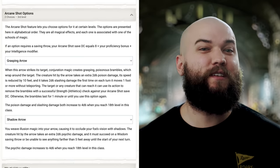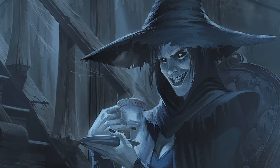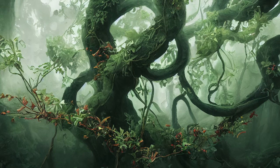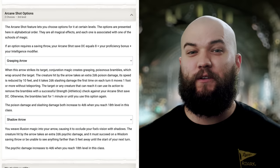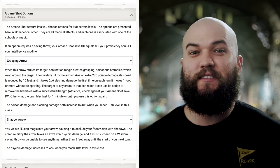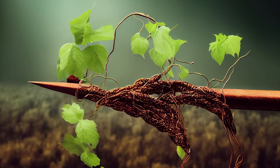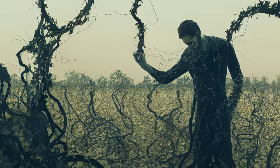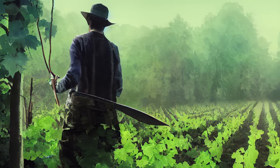We get to choose two types of Arcane Shot and we'll be taking Grasping Arrow and Shadow Arrow. Shadow Arrow can really be anything, but I like having the option to blind enemies and deal a little psychic damage. Grasping Arrow, however, will be integral to our strategy later. It causes poisonous brambles to constrict our target on a hit, dealing an extra 2d6 poison damage and reducing its speed by 10 feet. The creature takes an extra 2d6 slashing damage the first time each turn it moves at least one foot without teleporting. These brambles persist for one minute unless a creature burns an action to free the target with a successful Athletics check against our Arcane Shot DC — 8 plus our proficiency bonus plus our Intelligence modifier. I know the DC is low and the poison damage is a miss, but it's all according to plan.